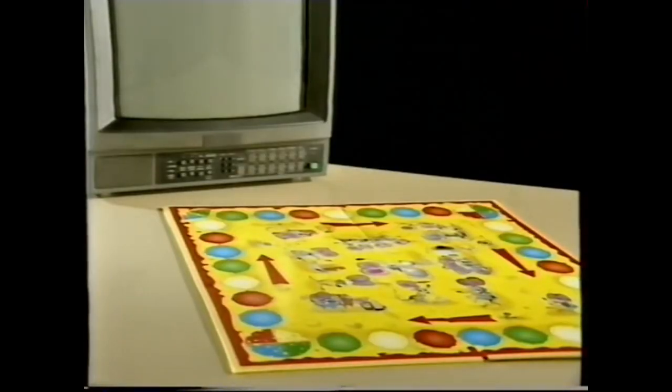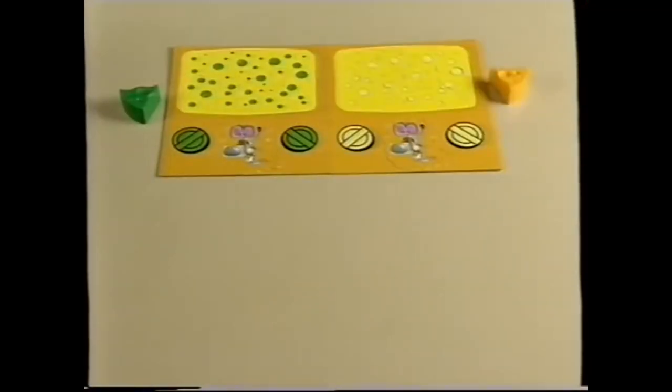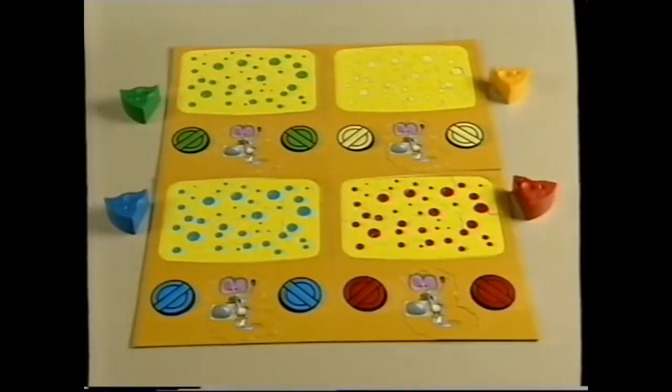The first thing you must do is open the playing board in front of the TV so that everyone can see the screen. Then everybody should choose a different color cheese playing piece and take the puzzle frame that is the same color. You will then be collecting your chosen color puzzle pieces in the game.